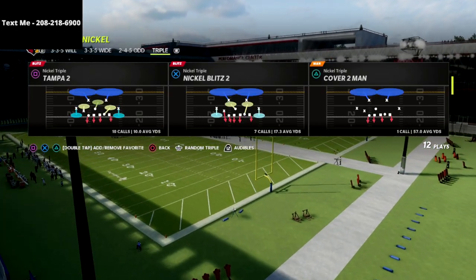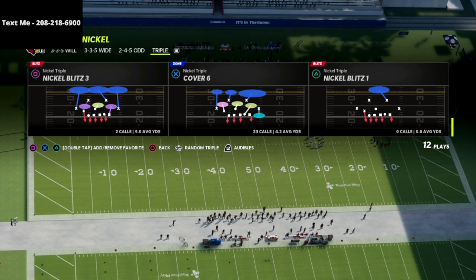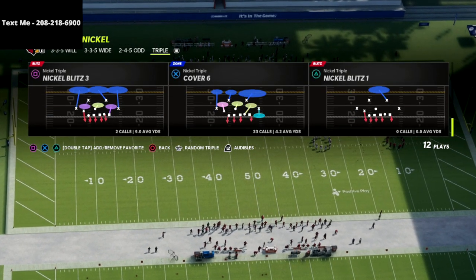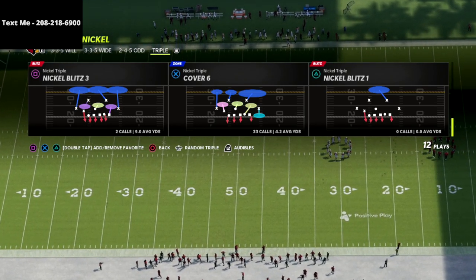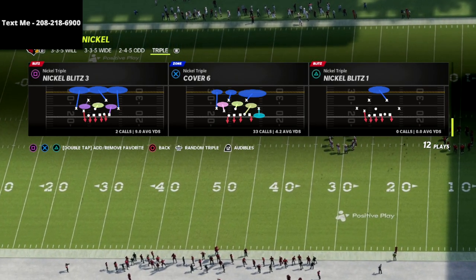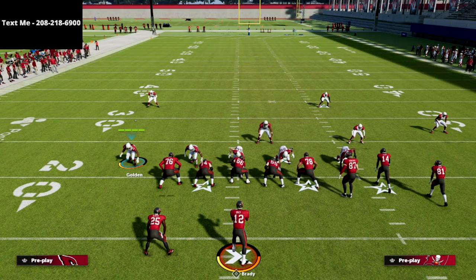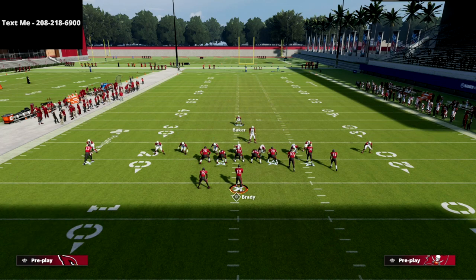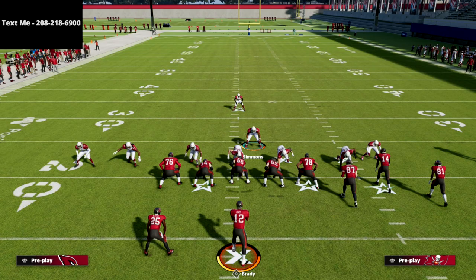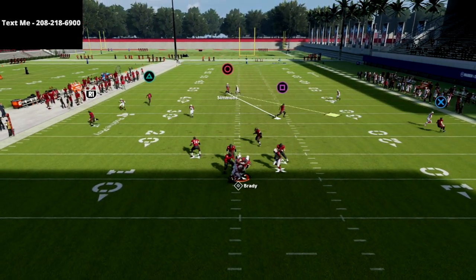You can do this out of any play in the nickel triple formation. My favorite play to do this out of, especially if I'm facing the gun bunch, is the cover six, because we're going to be able to create some incredible concepts out of this. From a setup perspective, we're just going to show blitz and blitz this guy right here. That's it — the blitz is completely set up. I'm just going to click off and go user this guy, and you're going to get instant pressure right off that left edge right at the quarterback.